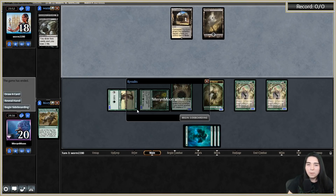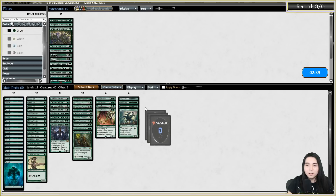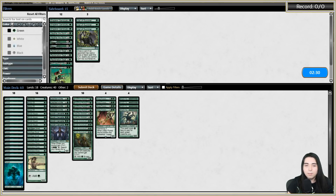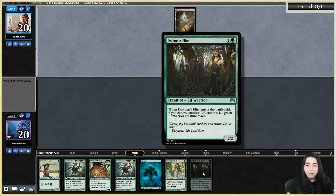Sideboarding against black-white stoneblade - I probably want Reclamation Sage but honestly I don't really care about Stoneforge. I feel like I'm just gonna try to go bigger and wider. I'm considering Veil of Summer but we're on the draw, and they can Inquisition me on turn one before I can use it. Shaper's Sanctuary could be decent but I'd rather have it when on the play. On the draw I'm going to leave the deck the same because I need all my explosiveness.